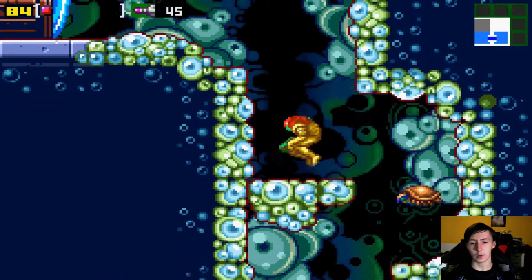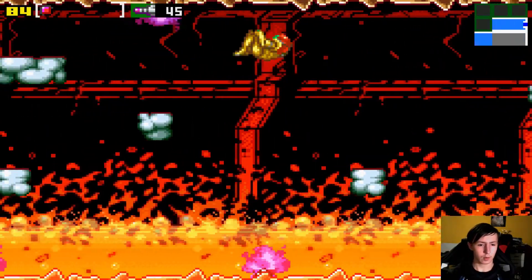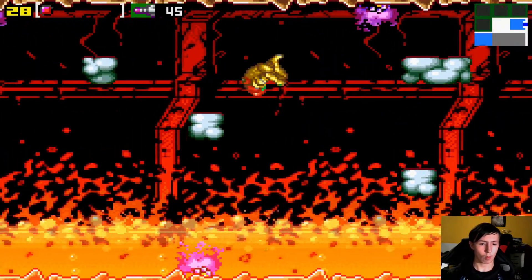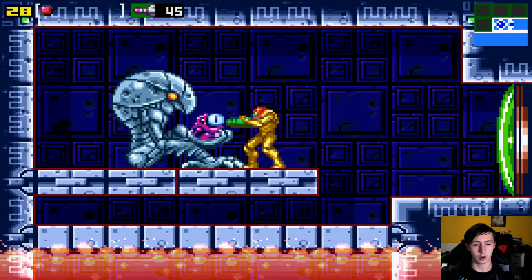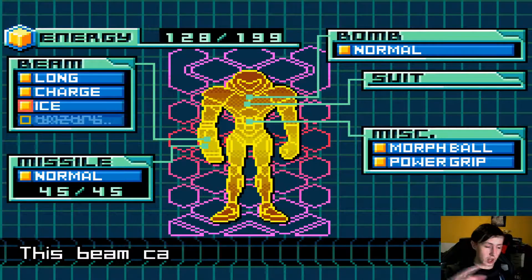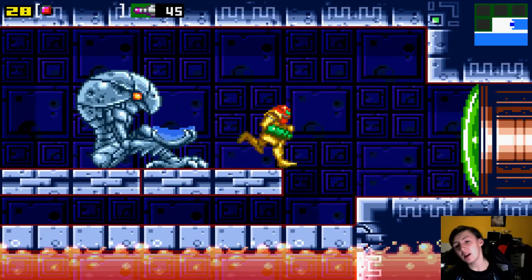Once you see the segment that follows next you're gonna know why that was an incredibly bad idea. Imagine falling down where I used to fall — I used to fall down there a lot. There we go, with the ice beam. That lower jump, I fall down there all the time, and that was 13 health for me. Hell no.